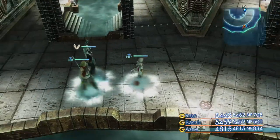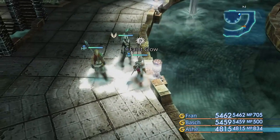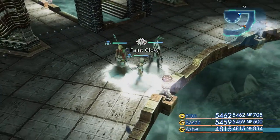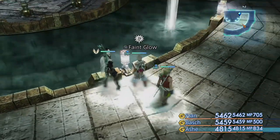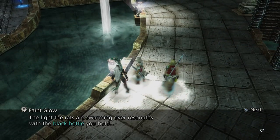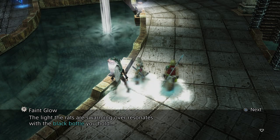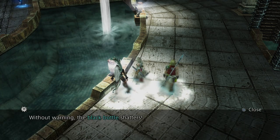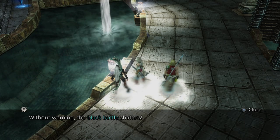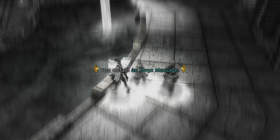We're looking for a nice shiny faint glow - there it is, look on the floor by this light. The light the rats are swarming over resonates with the black bottle you hold. And the bottle shatters - what a surprise. So now we obtain the Onyx message.